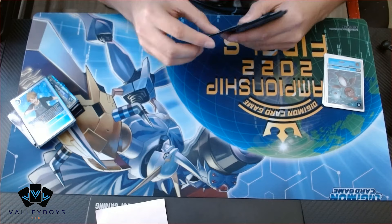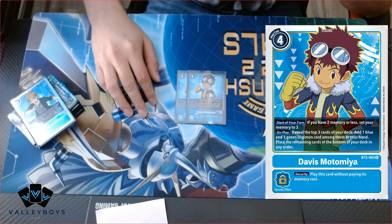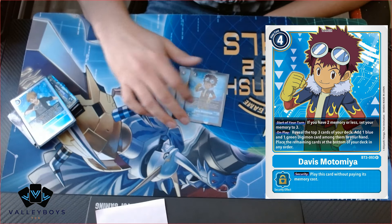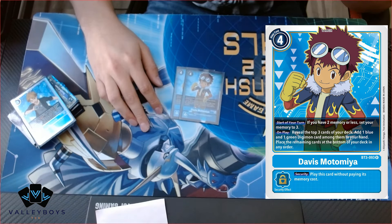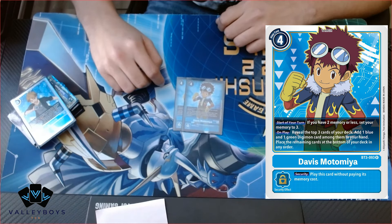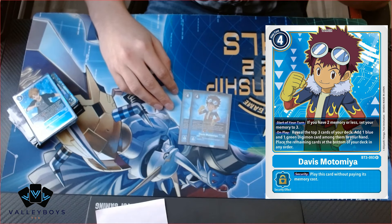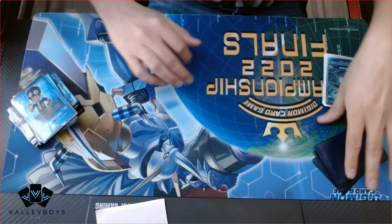Next we're running two Davis. He is a memory tamer — we didn't need the memory tamer a lot of the times, but if they did have it that's basically game. A lot of times I would digivolve over Davis so I didn't have to digivolve over my Matts and could still get their effects later. Davis is a good searcher, but I'm only running two because we're running white cards with Louis, Ukumon, and DeathX, so he can whiff. Two Davis.